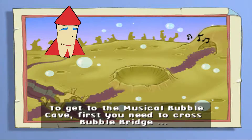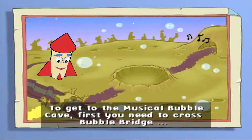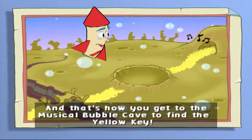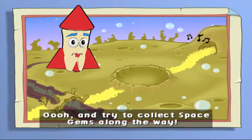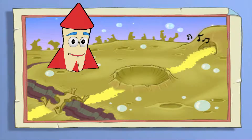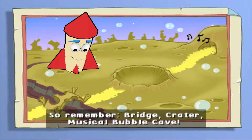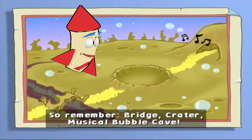To get to the Musical Bubble Cave, first you need to cross Bubble Bridge! Then you go over the Bubble Crater! And that's how you get to the Musical Bubble Cave to find the yellow key! And try to collect space gems along the way — you'll need them to make Esa's rocket ship fly! So remember: Bridge, Crater, Musical Bubble Cave!